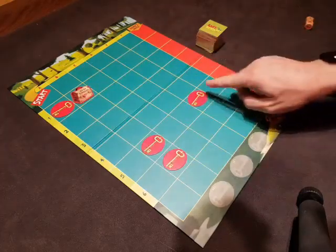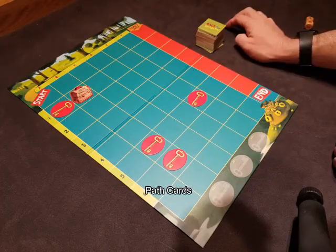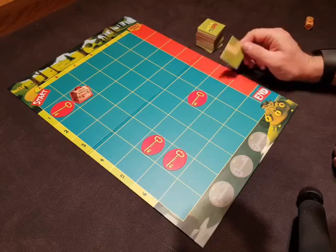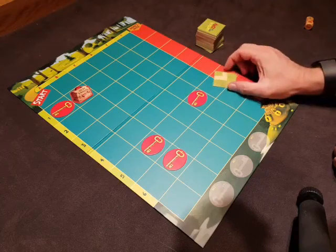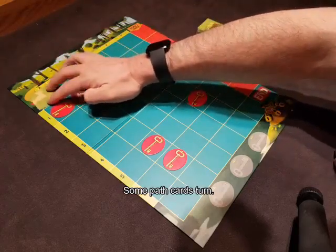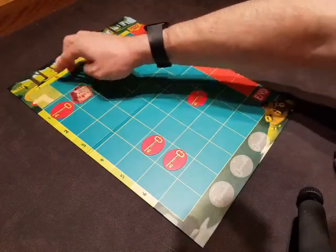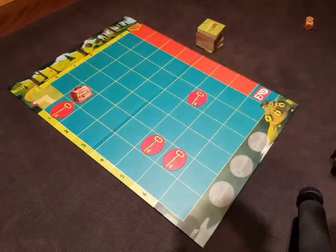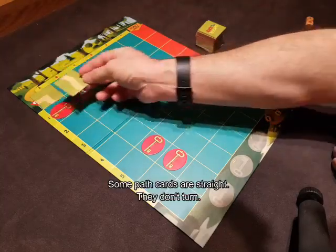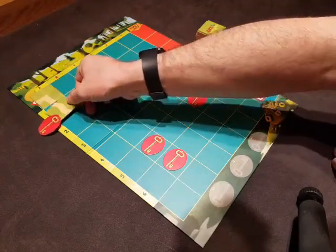The only thing left to do is show you the path cards. These are the cards that will tell us where to go. Some of our path cards turn, like this one does. At the beginning we can set it up however we want — we can put it this way or this way. I think we're going to go that way. We also have straight cards. Maybe we would do that so we could collect our key.